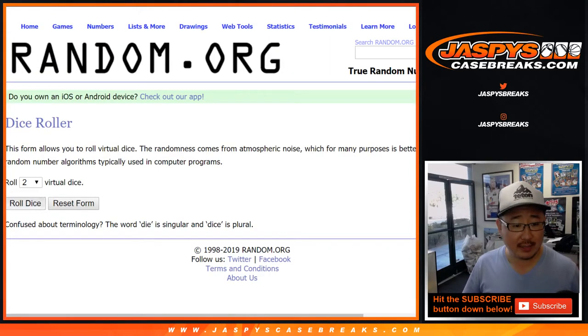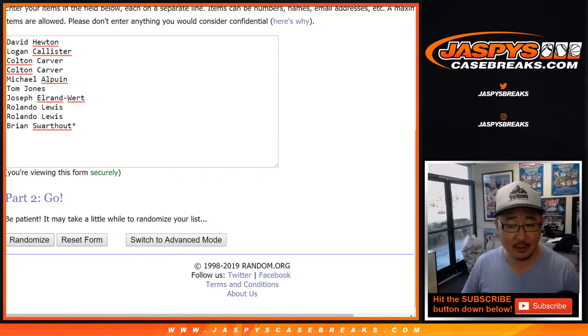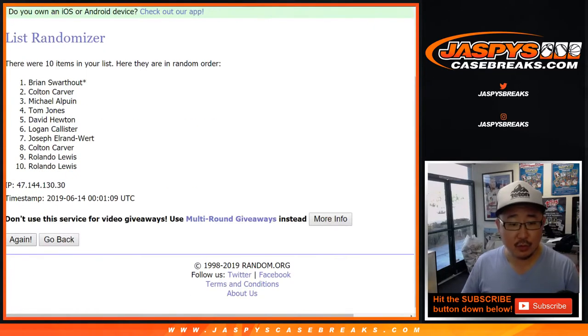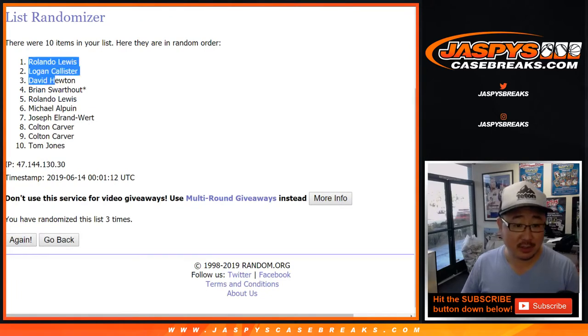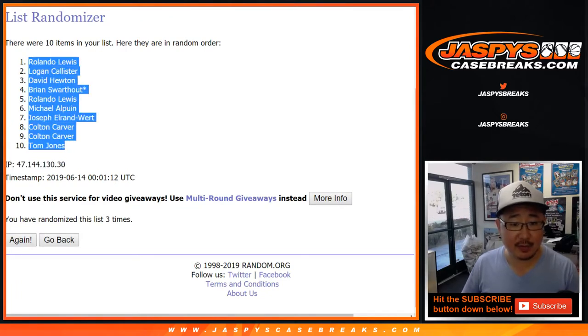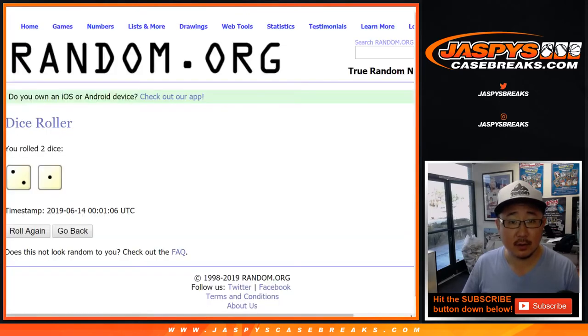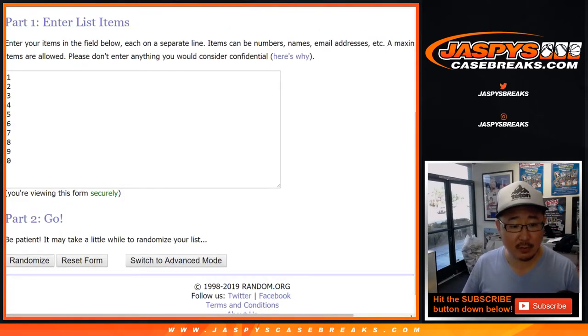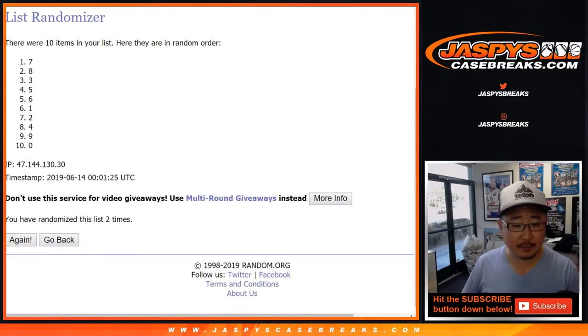Let's roll the dice and randomize each list three times. One, two, and three. Rolando Lewis down to TJ after three times. Three times for the numbers: one, two, and three. We've got zero down to five.